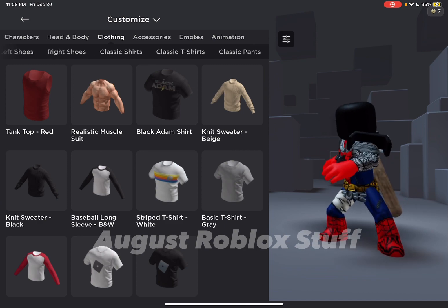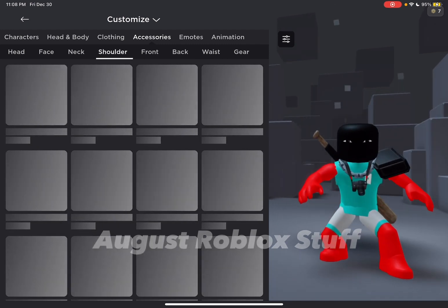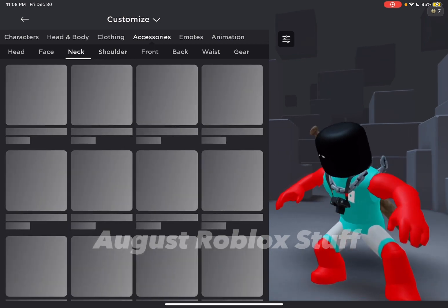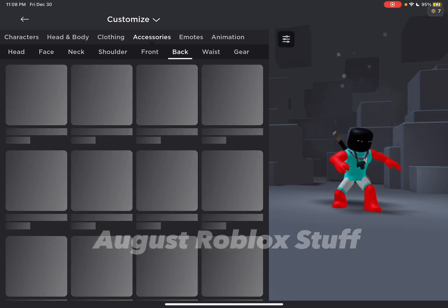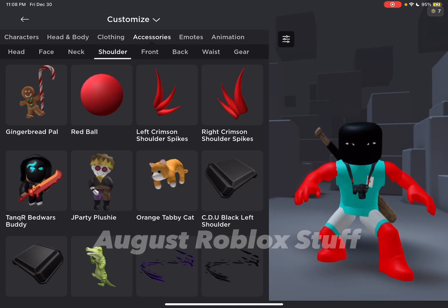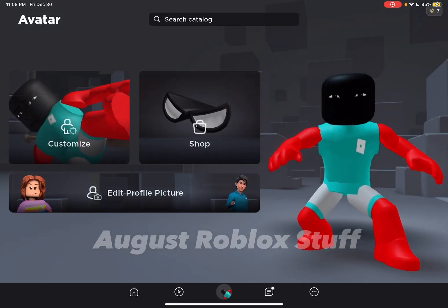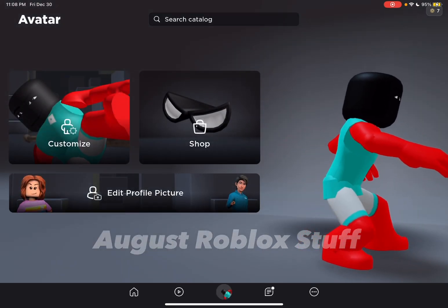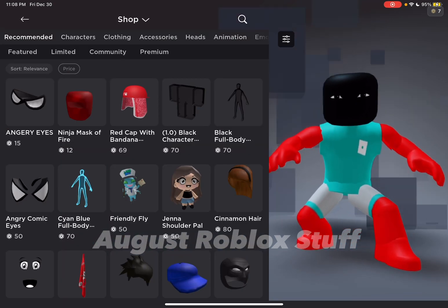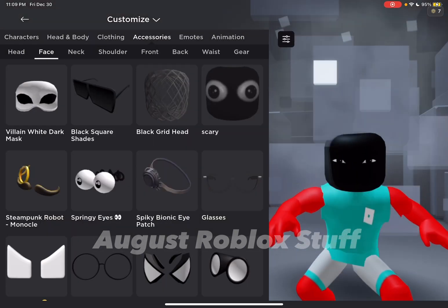You're gonna want to start out with this skin color — make sure to get this skin color. The first thing we're gonna get, right here, is the angry comic guys face.